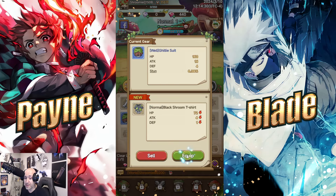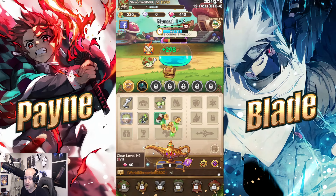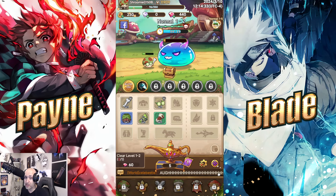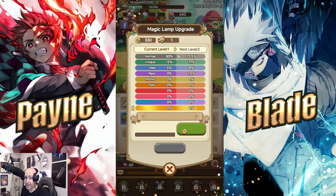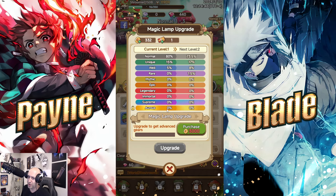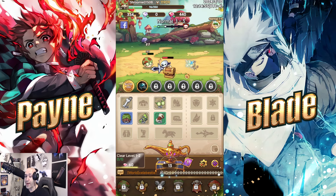Eventually you'll get better gear, and with your old gear you just sell it and collect gold. You use that gold to level up your lamp, which will drop better gear as you go. You can see it goes from legendary to immortal to supreme to aureus — the higher level your lamp, the higher quality gear drops for you. That's very important.